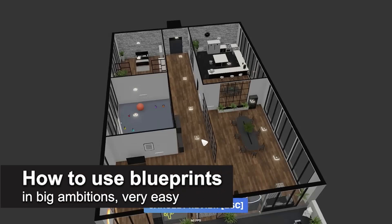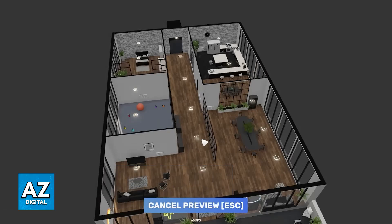In this video, I'm going to teach you how to use Blueprints in Big Ambitions. It's a very easy process, so make sure to follow along. The Blueprints system was added in Early Access Version 0.3 and it allows you to transfer the design of a specific building or sector into another one, making the process of copying a specific interior design that you really liked and would like to reproduce extremely convenient.